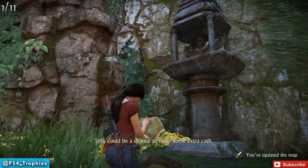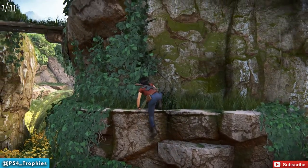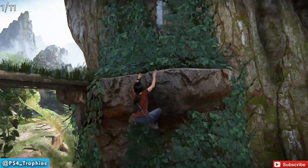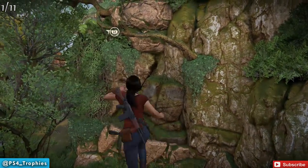We're going to go ahead and update the map there, then climb up, and grapple over to the opposite side. There are 5 consecutive grapple points here and we can swing with L1. There's a trophy called Tarzana if you get 5 consecutive grapples without touching the ground.